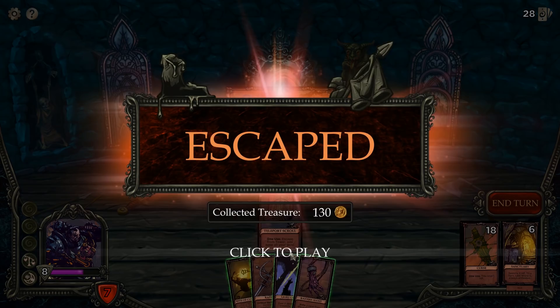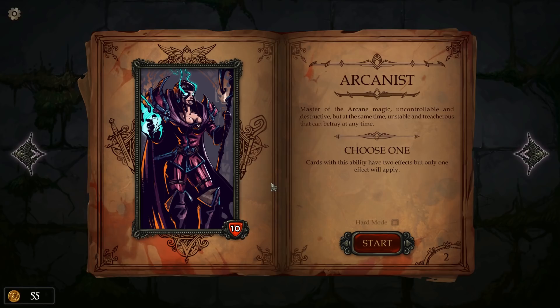Unlocking the Arcanist - 'master of arcane magic, uncontrollable and destructive but at the same time unstable and treacherous, can betray at any time.' Their special ability is 'Choose One' - cards have two effects but only one will apply. Sounds pretty cool. We played this game for about an hour, did two runs - it's pretty fun, very Slay the Spire-like with its own dark and gritty theme reminiscent of Darkest Dungeon. Let me know what you think in the comments!